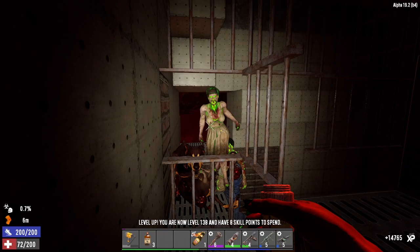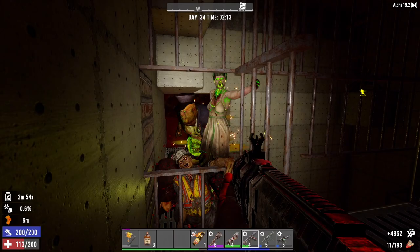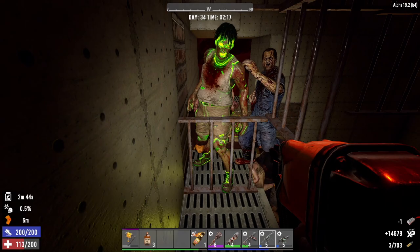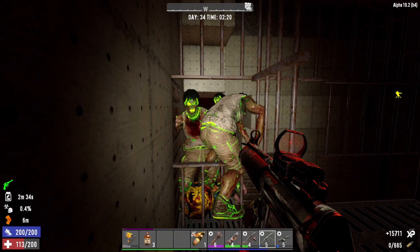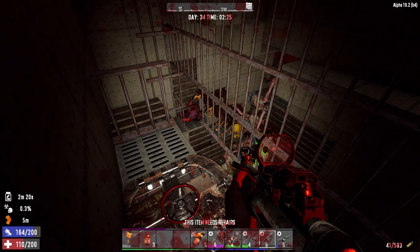Once I get down to below half health, that's when I deem it time to heal up. Oh shit - they just broke a set of bars, I wasn't keeping up on repairing them. Now we only got one set in front of us and that makes me nervous even though it is at full health. I'll probably end up backing up behind the hatches because the last thing I want is them to break through those bars and corner us again. Oh, this SMG needs to be repaired and this cop is going to blow up - we got to get out of here. There he goes.